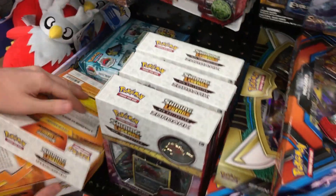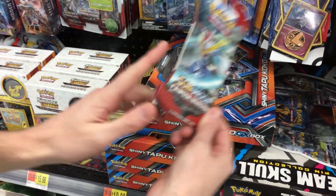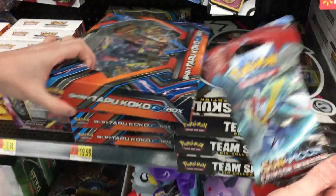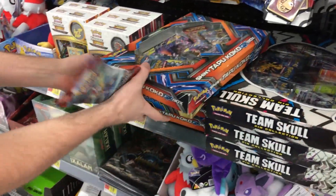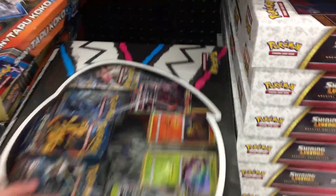We've got some pen collections. Oh my goodness — there is a Crimson Invasion booster pack sitting right here and it's not where it should be, so we're going to get it! Let's keep looking through here. Nothing back there. Nothing underneath the Team Skull either.